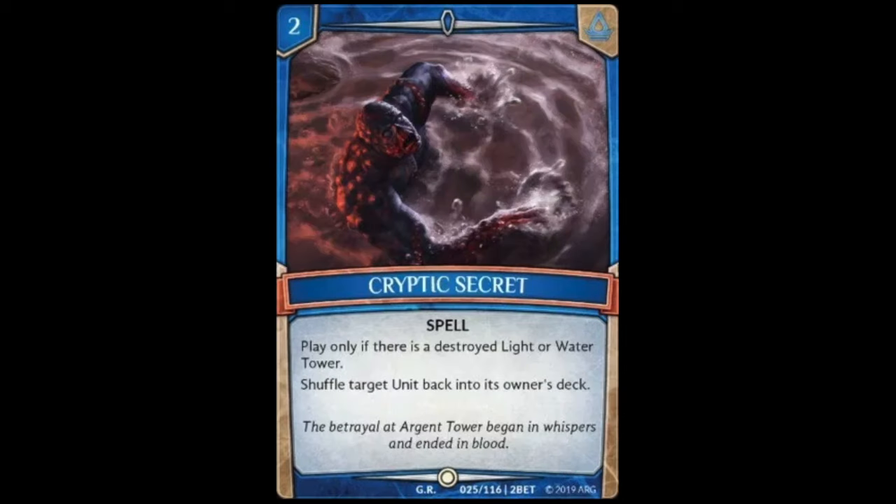Next we have Cryptic Secret, a two cost spell that reads: play only if there is a destroyed light or water tower; shuffle target unit back into its owner's deck. This card is completely dead unless a light or water tower is destroyed, which in my opinion makes it unplayable. Maybe in the future there's a way to target and destroy your own tower early to make this live, but on the surface I don't think this card is that great.